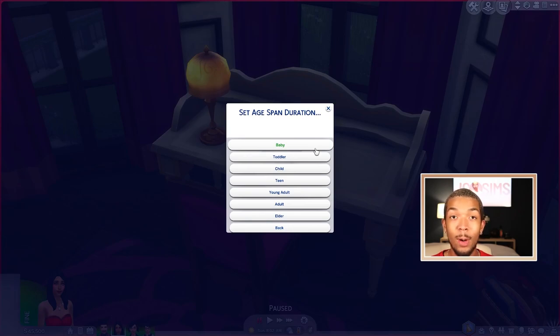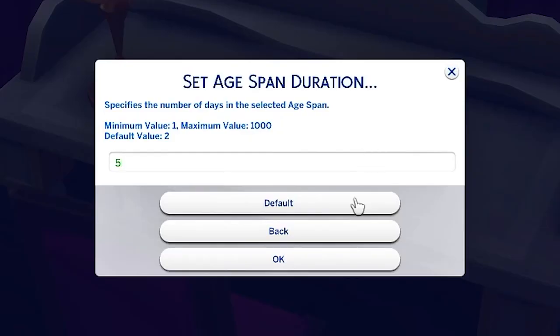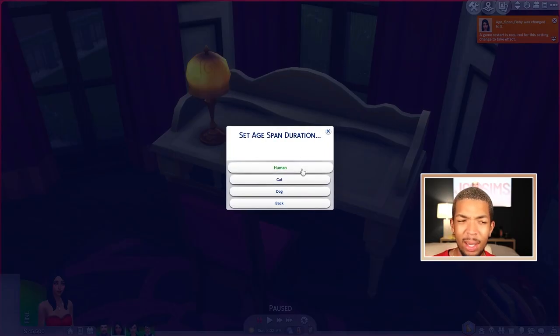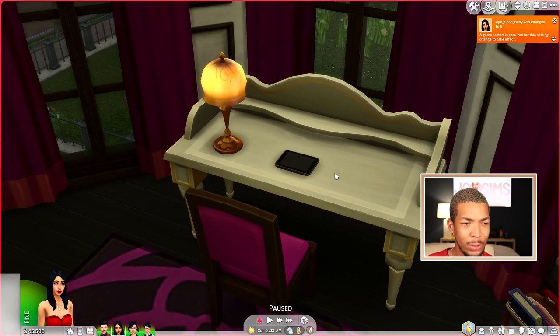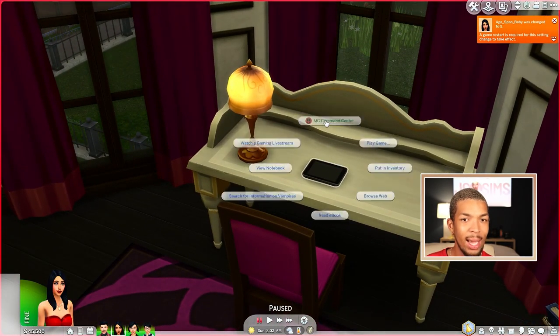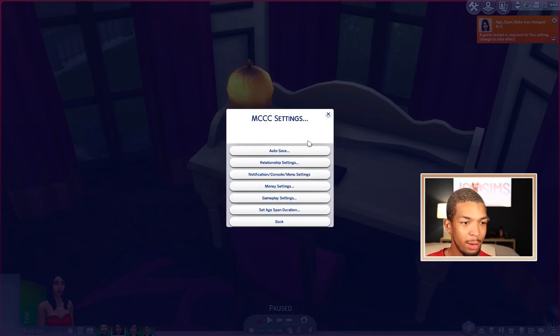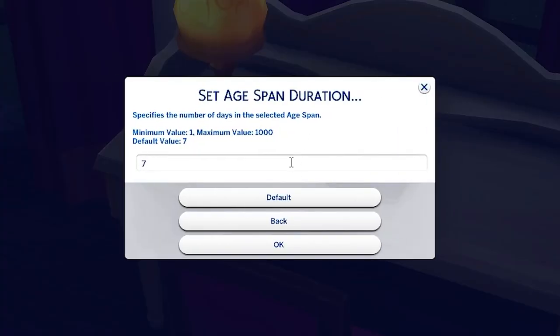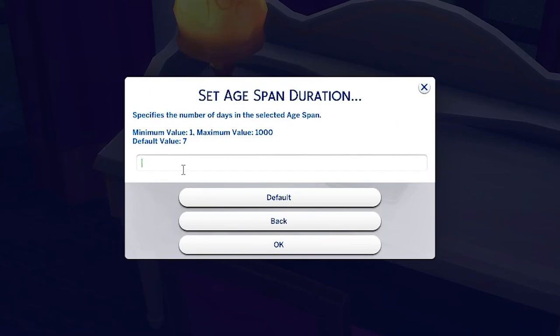If you don't like to play on long lifespans, this section of the video is probably not for you. Let's first go to Baby — for babies, I like to set them to about five Sim days. They don't really do much, but I like to have a little bit of interaction before they turn into devilish little toddlers. We're going to go to human toddlers — right now it's at seven, I like to do about 15 days.